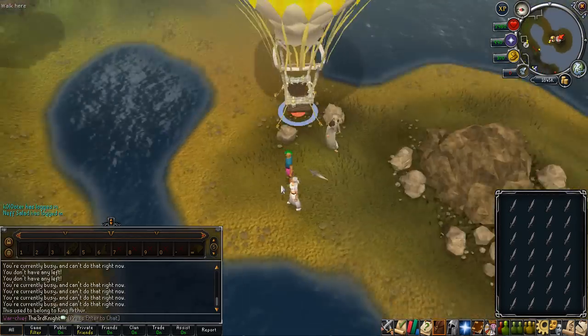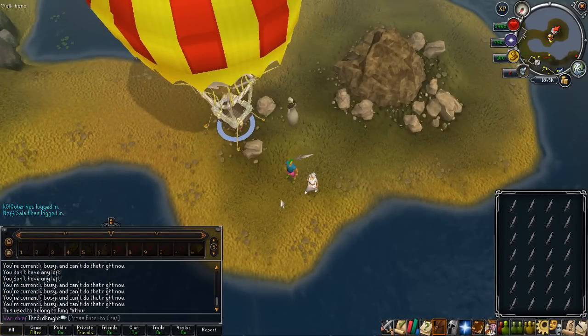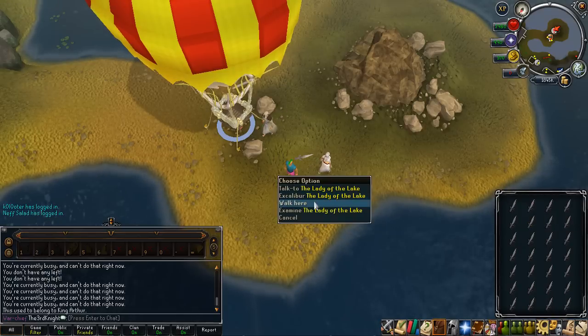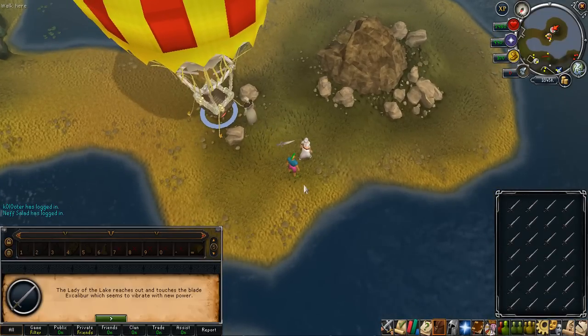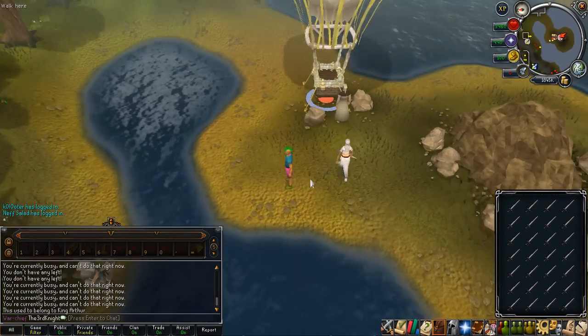I decided to get 28 normal Excaliburs because that will be the number of Excaliburs that you actually convert into Enhanced Excaliburs. Also the normal Excaliburs cost 500 GP each so keep that in mind. Once you've done that, right-click on Excalibur with the Lady of the Lake and you will have all your Excaliburs turned into Enhanced Excaliburs — that is how you do it.